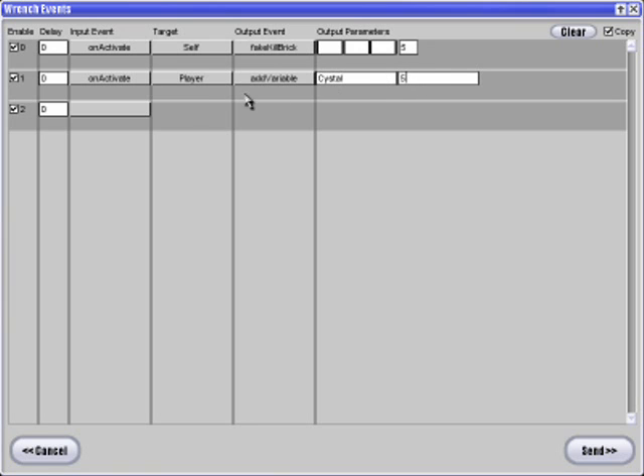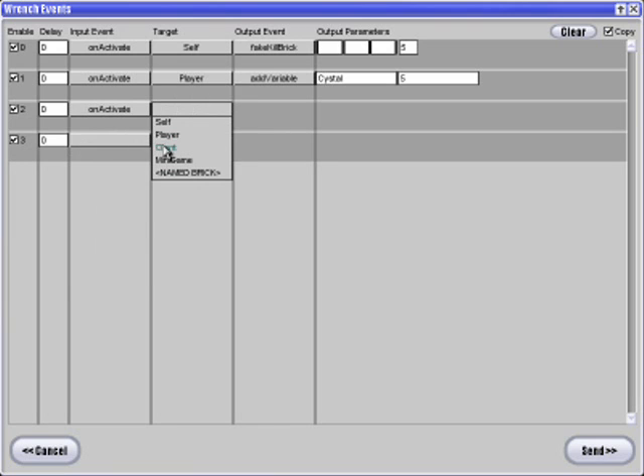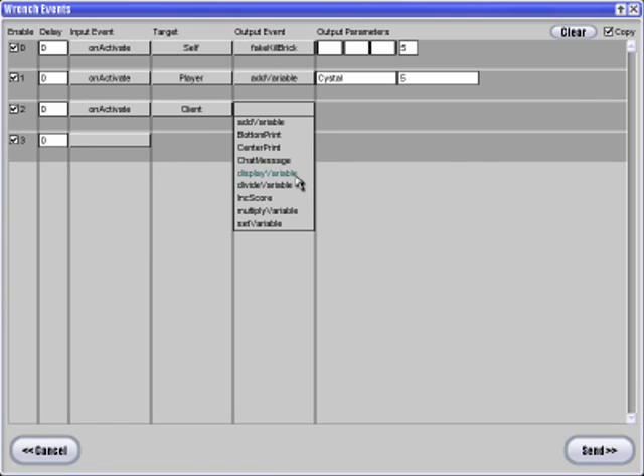Now remember how you spelled crystal. On activate client, display variable player, chat message, crystal.